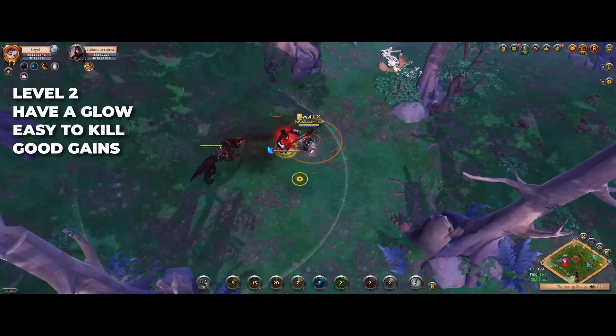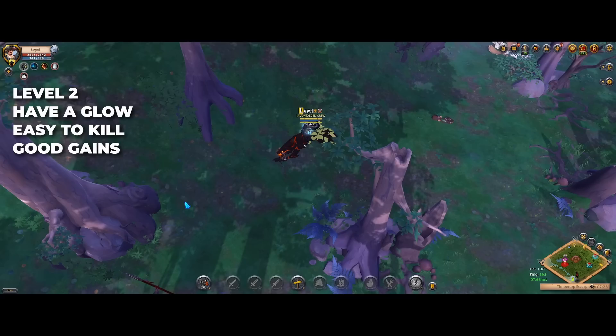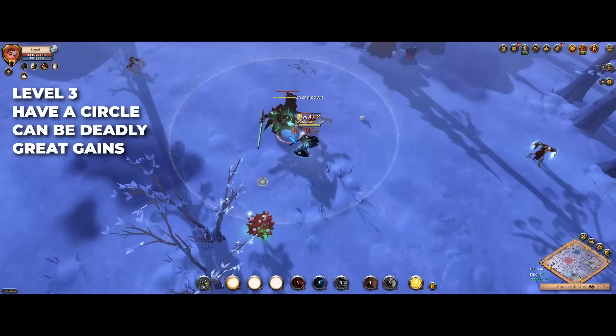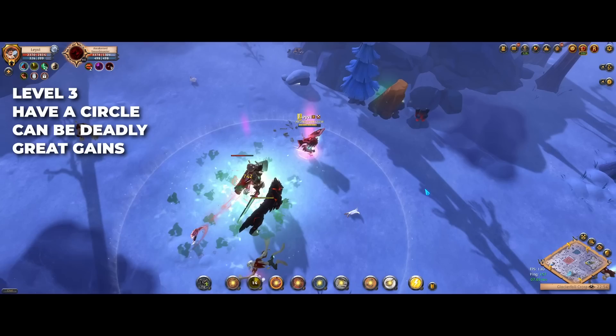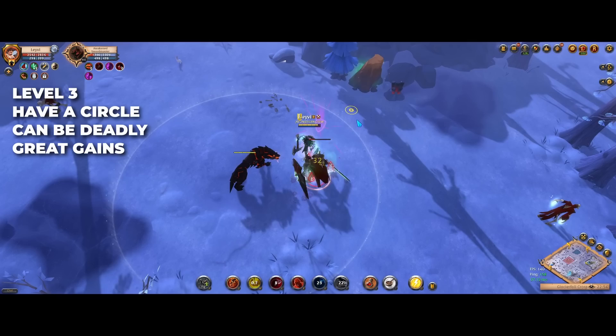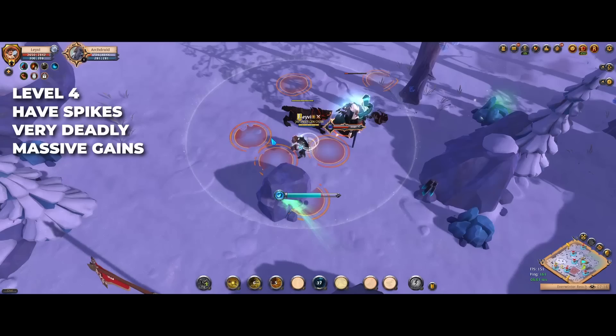The level 2 mobs can be recognised by their glowing auras. They're still relatively easy and quick to kill and already make for a solid amount of fame and silver with the occasional item drop. You'll often find them together with the level 1 mobs so you can just farm them all together. If your goal is to farm fame and you could use the extra silver, I would highly recommend killing the level 2 mobs as you go about roaming. The level 3 mobs is where it starts getting interesting. These mobs have a circle beneath them and will typically form a challenge already as they have a wider pool of deadly abilities and take much longer to kill. These make for really good fame and silver and regularly drop items as well. Although you want to be more careful when you approach the level 3 mobs, it's very wise to kill them whenever you spot them in the open world as they will heavily contribute to your progress.